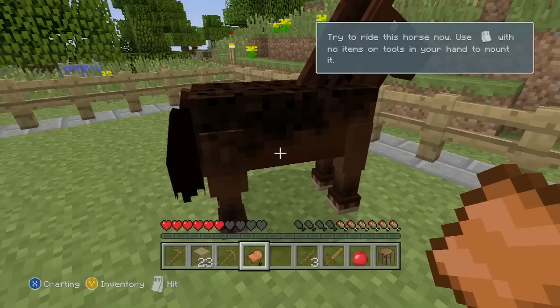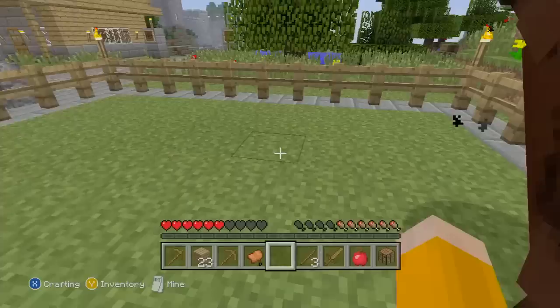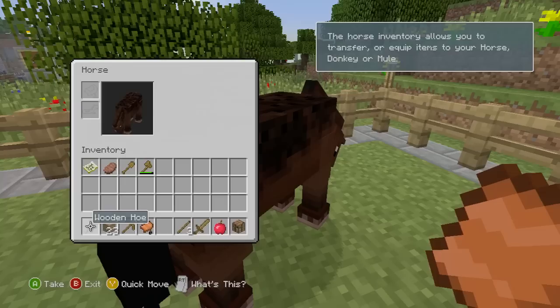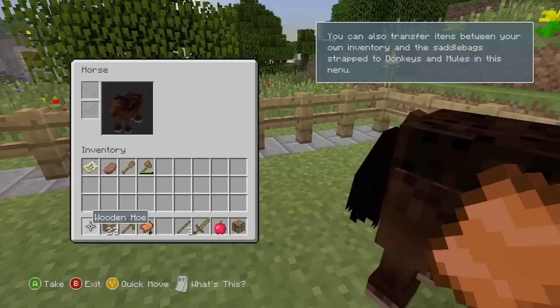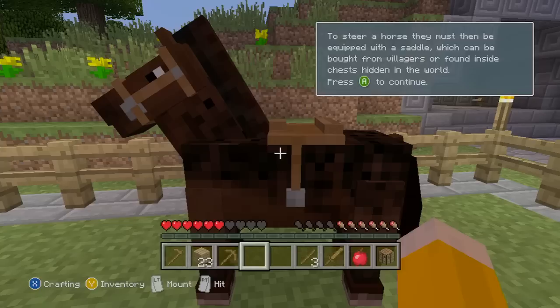A horse is tamed by attempting to ride it and hanging on while it attempts to throw off the rider. When tamed, the horse's love hearts appear around them. Try and tame the horse now by using LT. Come on, horsey - don't you dare keep bucking me off. Yay, it loves me! I can open the horse inventory - what the heck? I can saddle the horse by placing a saddle in the saddle slot. I'm going to pop that on.